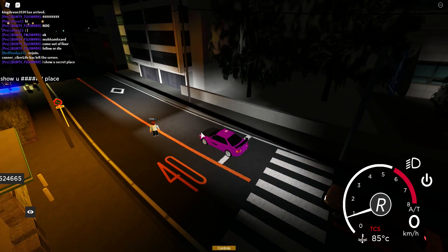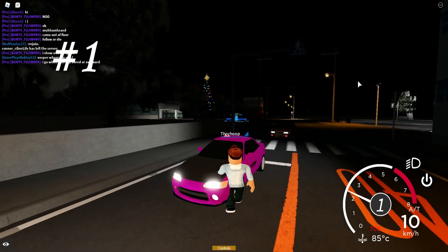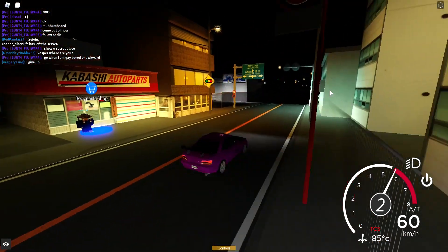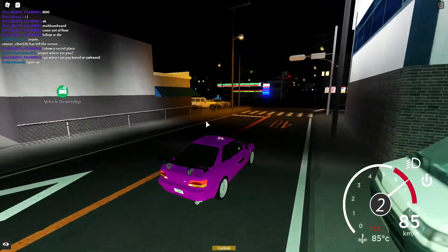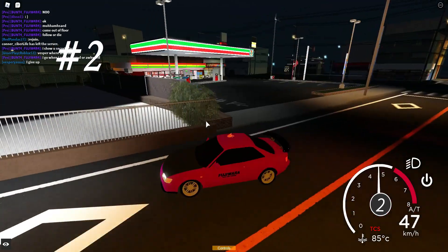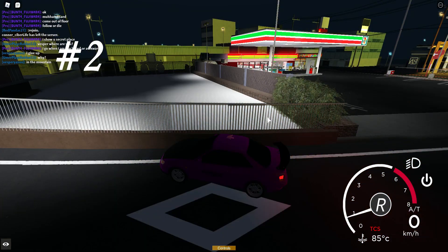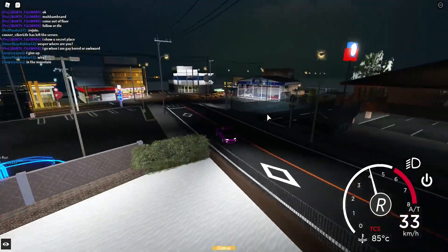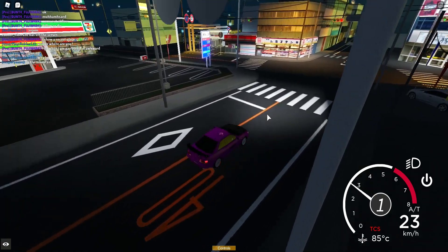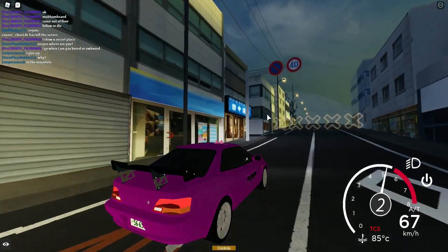A snowman can spawn here — that is one of the possible places that a lot of you might already know, but it's one of the possible snowman spawn locations. Back there is one as well. This is the gas station — this hedge is where they can spawn a lot of the time. If you go down this road from the gas station and turn left here...